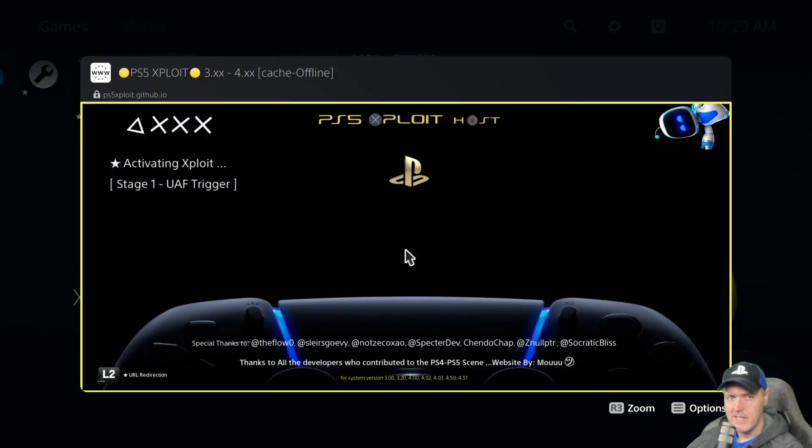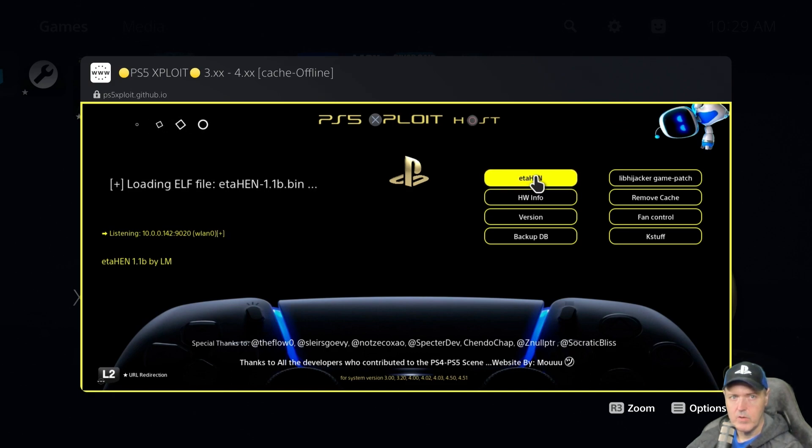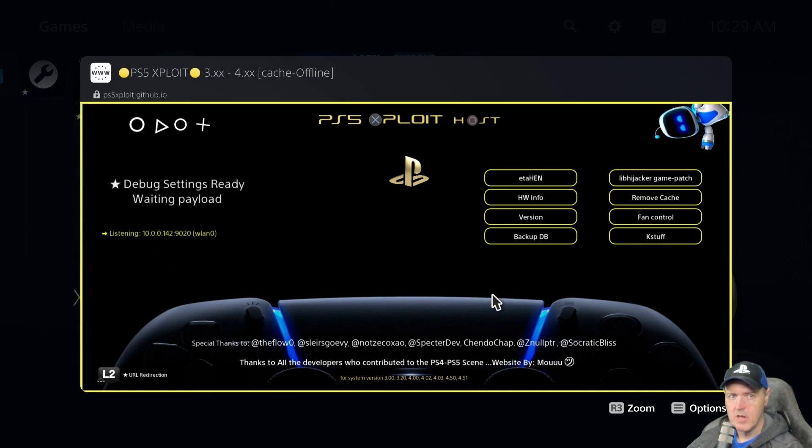It does say right here 'you are not connected to the network.' Interesting. So let's go to network settings and turn on 'connect to the internet' and we'll try it again. It looks like you still need the internet in order to get to their host. Now we are jailbroken and it says 'waiting payload.' So we'll go to ETA HEN and just go ahead and run that. With it going this fast, I can absolutely tell you that the payloads are on the local system itself.